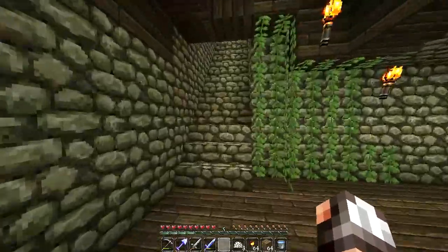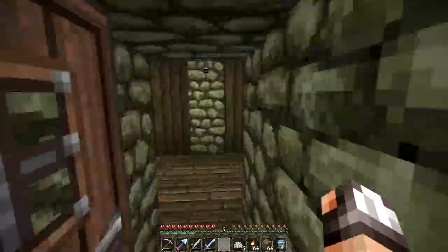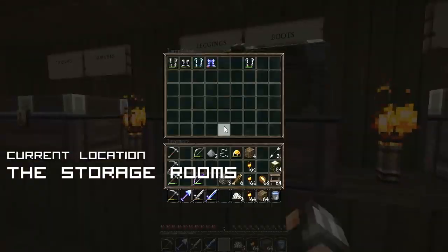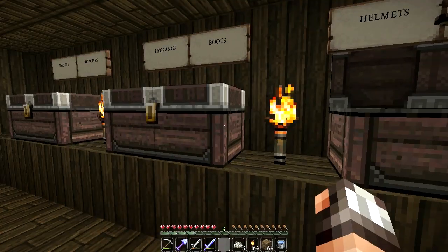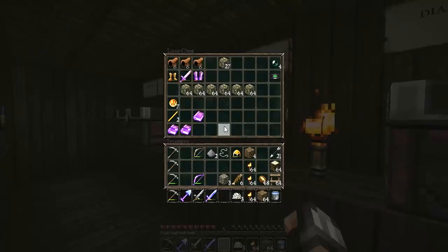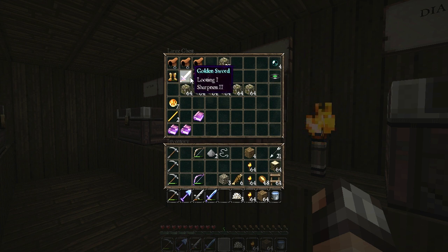Before we even start working on this isolation area, I want to go and see if we have completed our set of golden armor — that would be freaking sweet! Let's have a look. I think it's in the Loots and Drops chest. We are so close! We've got a golden helmet, a golden sword, golden leggings, and golden boots.